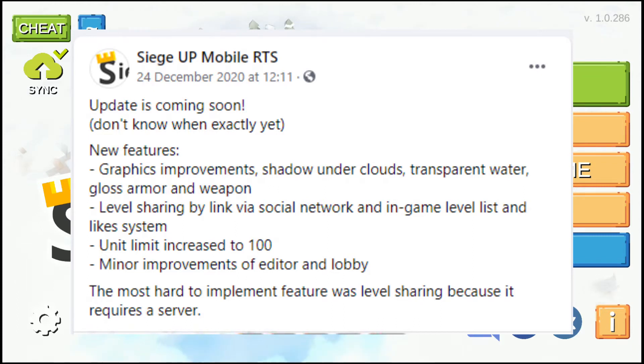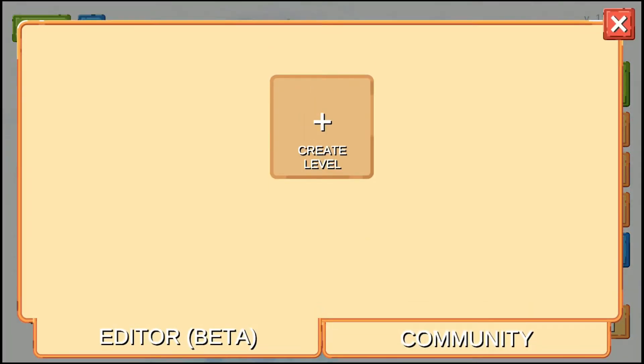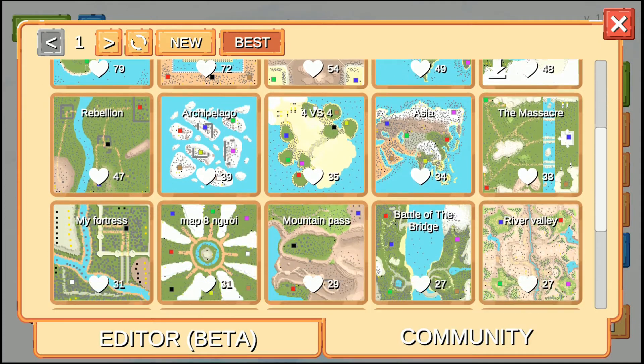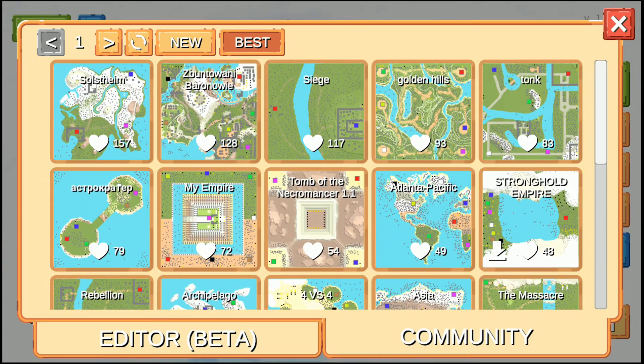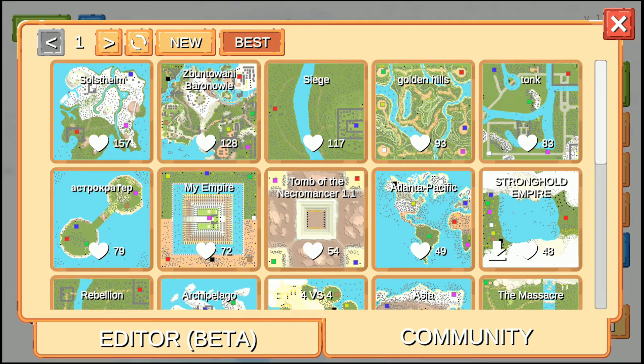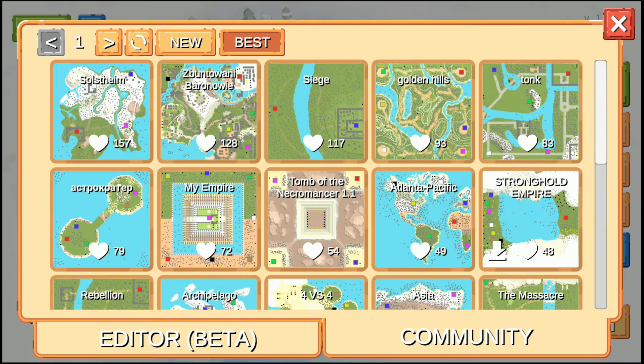There are some graphic improvements and level sharing — that's in the editor and on the community tab. You can see there's a bunch of user-submitted maps ranked by the number of likes. Most of these still use the same win conditions, so you basically have an Age of Empires style game where you try and destroy your opponent's base. We'll go through an example map.